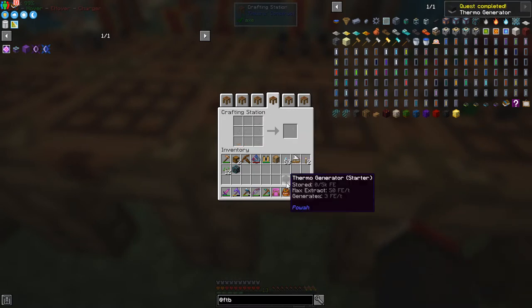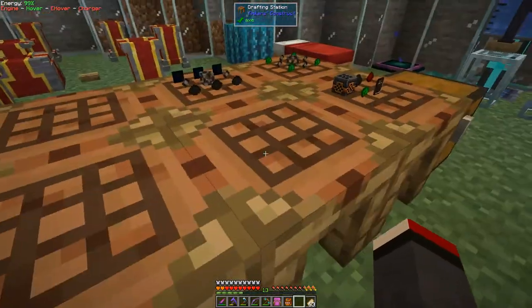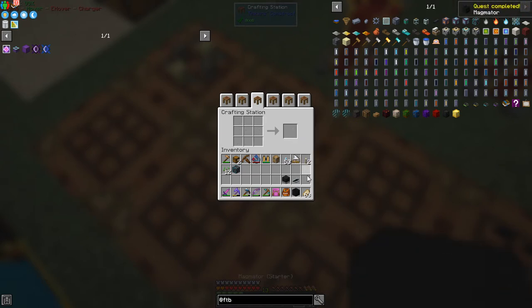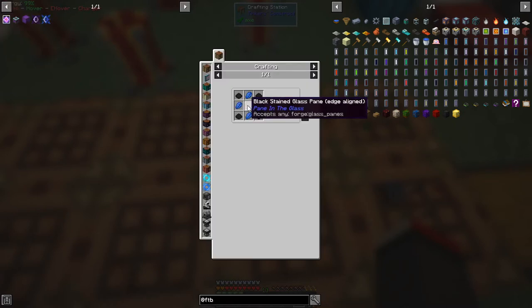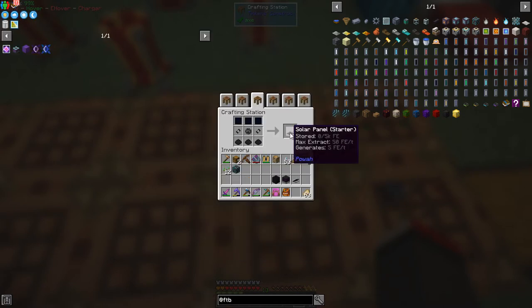That's actually a quest I should complete — I haven't done quests for a long time. This makes the Magma Door starter, which is a different type of power. The solar panel requires photoelectric panes, which are basically just glass, plus dielectric basin and Lapis Lazuli. That produces a solar panel starter. These are all completing quests.